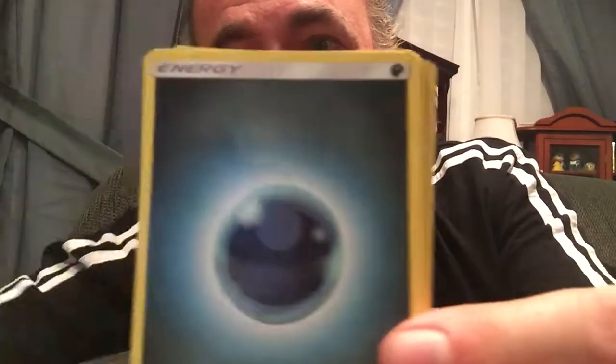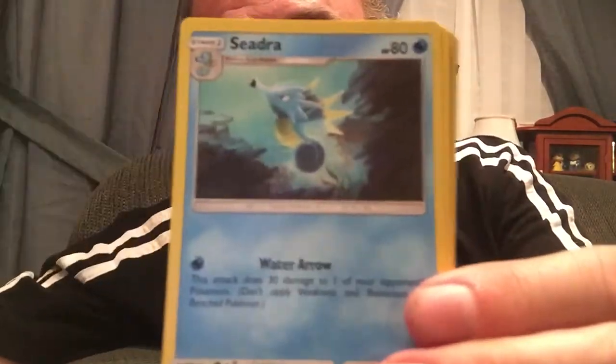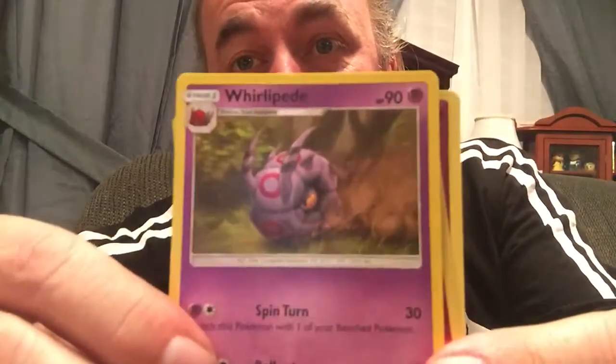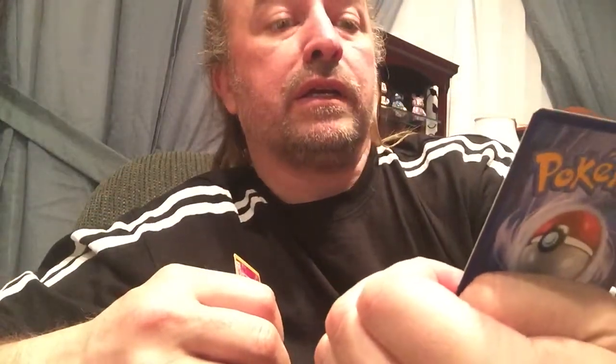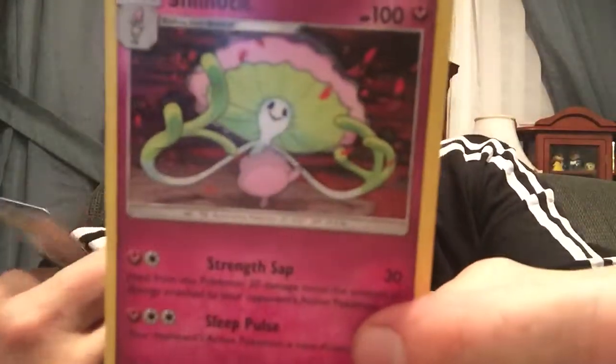And a Ralts, Inkay, Dewpider, Tangela, Dark Energy, Cyndaquil, Charmeleon — the best Charmeleon card there is, by the way. Whirlipede. Our reverse holo is a Comfey.